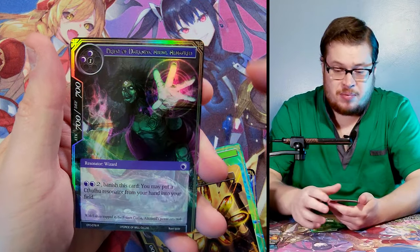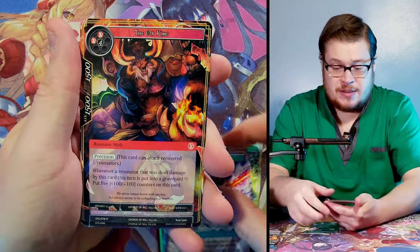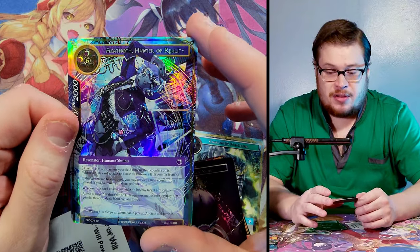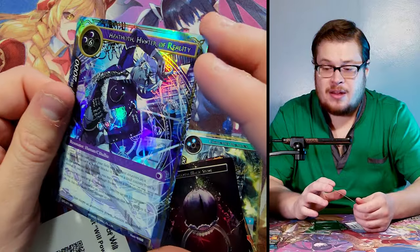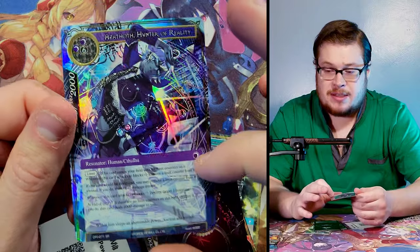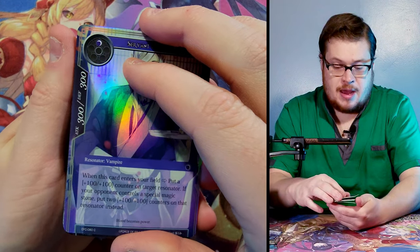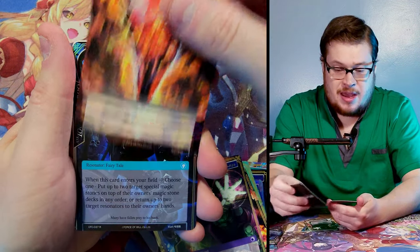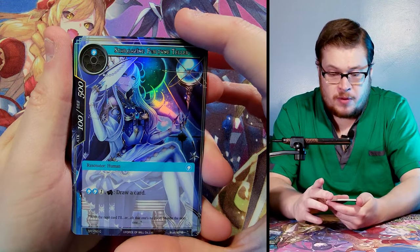Taro, we've got rare Heavenly Gust, Light Magic Stone, and Priest of Darkness foil — coming down to it, not very many packs left. Let's see what we can find. Rare Priest of Darkness, Magic Stone — and hey, there we go — super rare Azathoth, Hunter of Reality, in a nice textured foil. That's pretty sick, that looks clean. I think he would look better in a full art — you're missing half the body here, he's just floating in space, but the full art would look so clean.